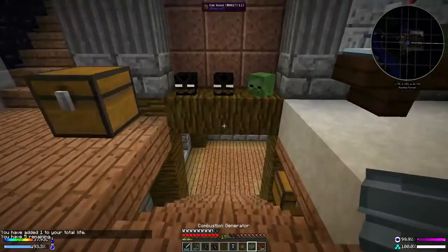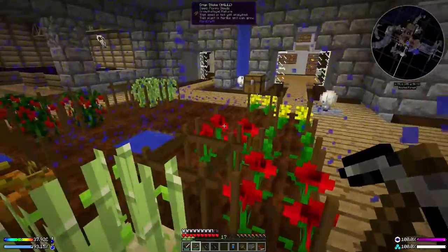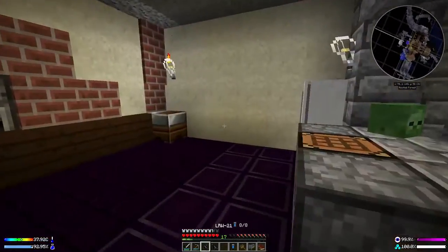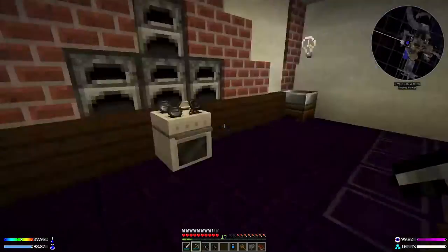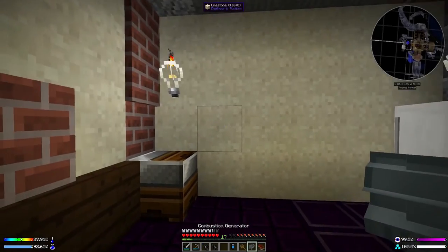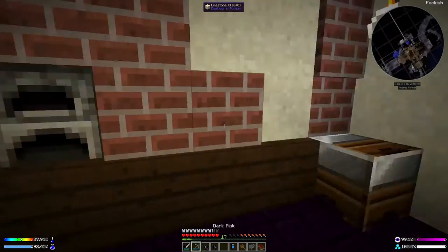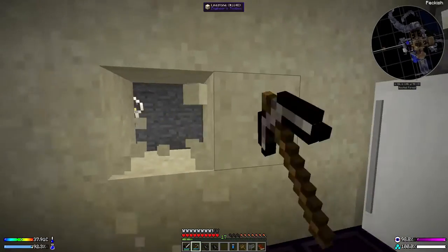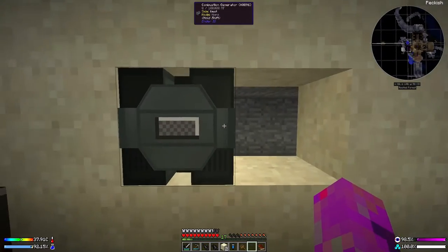The next thing is go and put this combustion generator down. Let's just have a quick look at my crops — no weeds here, brilliant. I have ever so slightly rearranged the room. I put the presser in the side, moved the sink over here, got rid of one of the furnaces, and I think this generator could go in this wall somewhere. I'm trying to consider whether we want to put it down low or pop it up higher. I think I might knock out a hole like this.